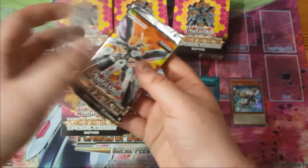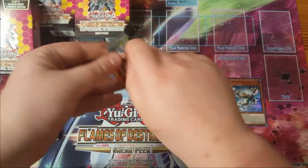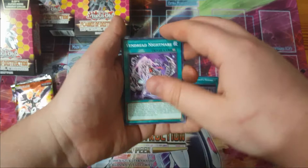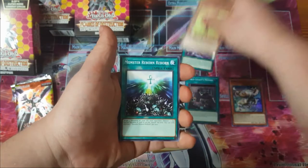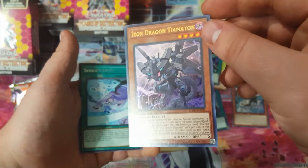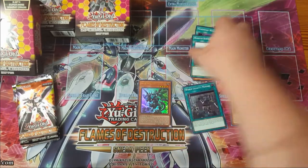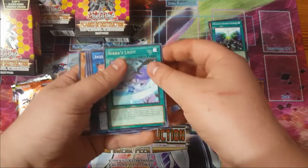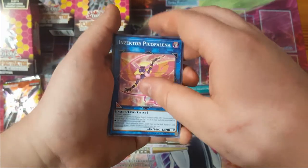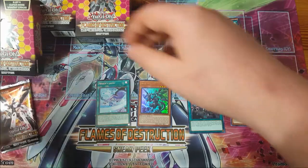Okay, getting into our first three packs. We have Vendread, Nightmare Nightshade, Monster Reborn — oh, we got an ultra rare already! This is Iron Dragon Timidon. I actually haven't pulled one of these yet. This one gets rid of the whole row, I believe — that's a really good pull. Second pack has Beasts of Light, which is a really good rare. It lets you draw two cards because the only card you can really run in your deck is that one. We also have Sector, Daybreak, Staring Contest, and Solar.